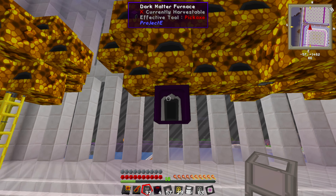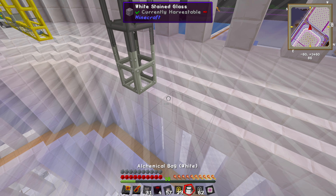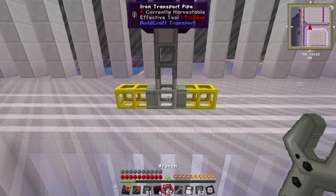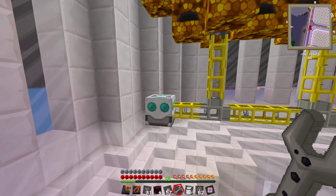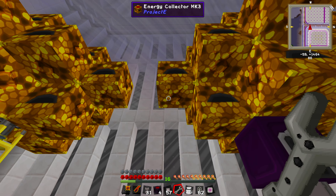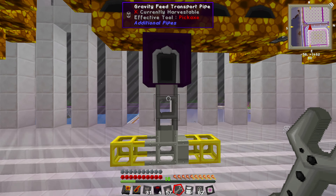We've got the gravity pipe feeding into the dark matter furnace, feeding into another gravity pipe, feeding into an iron transport pipe. Then there will be gold to either side of that. We just need to make sure we get it configured correctly so that items can flow in and out the direction we need them to go. We'll probably end up setting this up the same as this one here — with the black hole unit underneath the final energy collector.